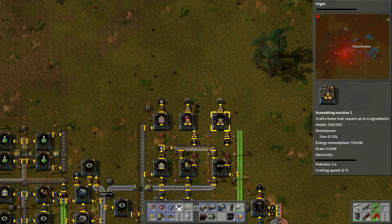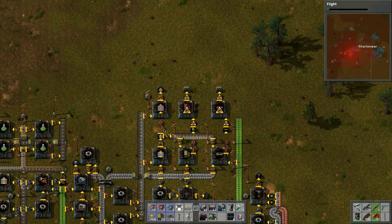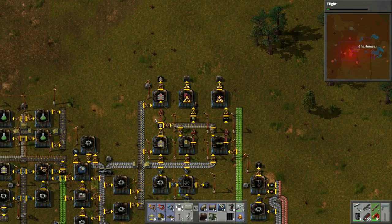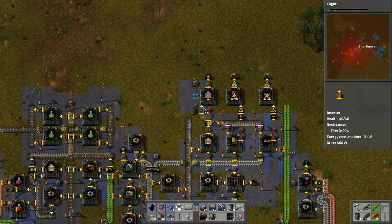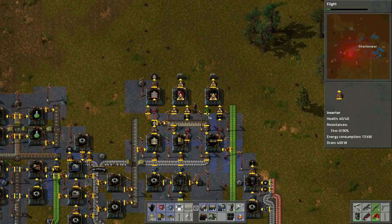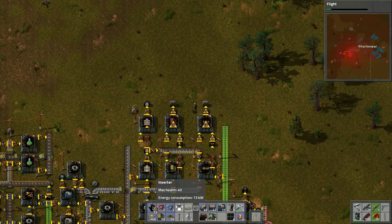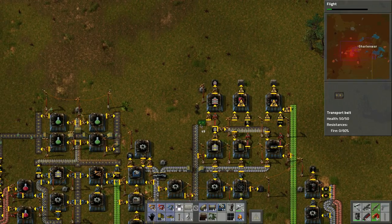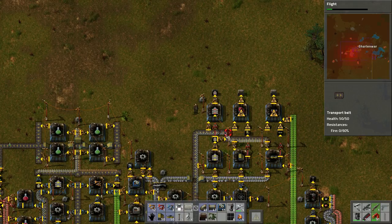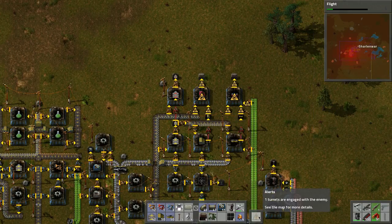Oh, we actually don't need the belt. We also need circuits and iron gears. All these need iron gears. So maybe we should bring in the iron gears this way. Let's do that instead. Let's see if we bring them in like this maybe. And I'm going to pull this up. Then we do this, I think. And then the gears — we'll run through the gears like so. It's going to be kind of messy, but it works. Turrets engaged — yes, turrets engaged.